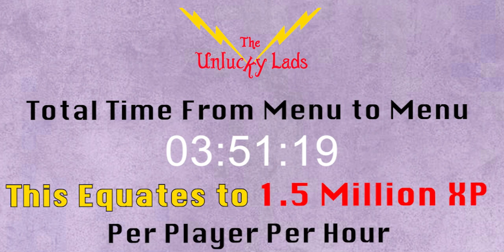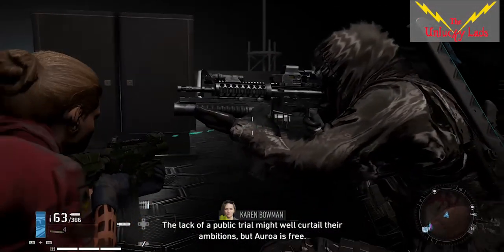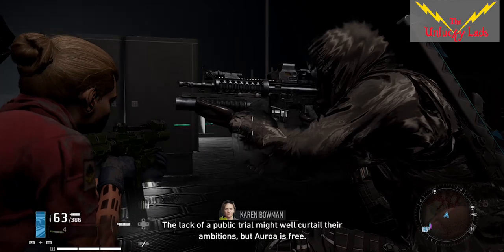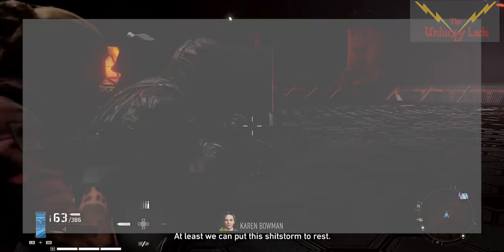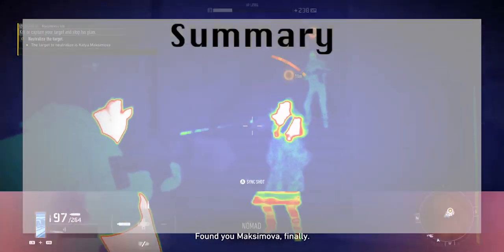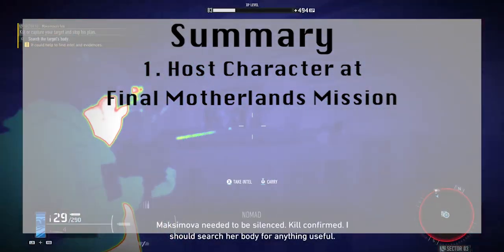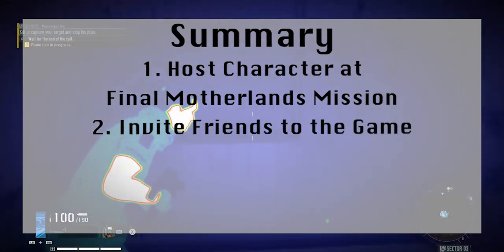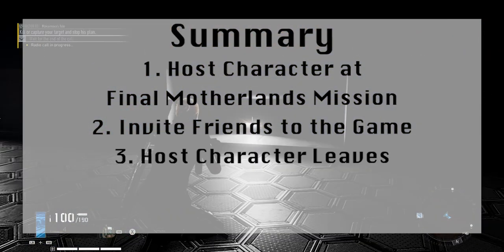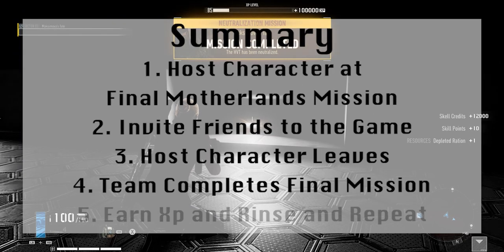Using the fast XP level up method will give you quicker access to the titanium weapon paint, a new title, new weapon blueprints and equipment, skill points used for weapon mastery, and also a new patch. To summarize: it requires the host character to be at the final mission of Motherland having not completed it on their current playthrough. They invite their friends, who all pin the mission. The host character then leaves the session, allowing the rest of the team to kill the boss — then just rinse and repeat.